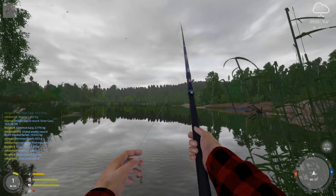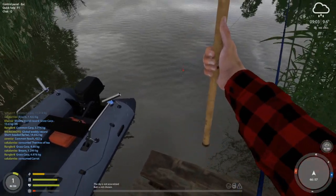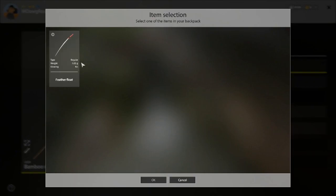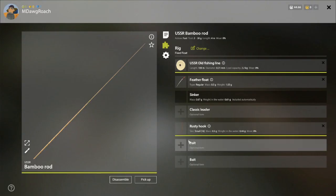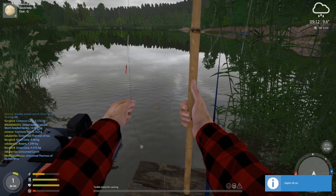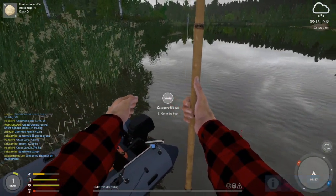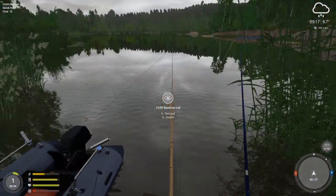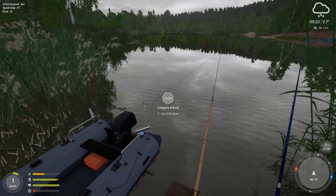I forget how bad these early rods are. We can assemble this second one — a little feather float, no leader yet, smallest hook we've got. Maybe we should put the size 14 on the other one. Let's just do bread on this and put it at 1 meter. It's going to hardly cast anywhere, but that's okay. We're going to almost always miss whatever fish is on that one — the goal is to try not to miss too many on this one. If we ever get a fish off that one, it's just a bonus.